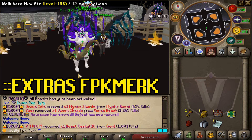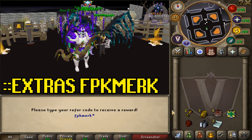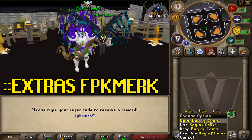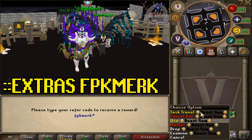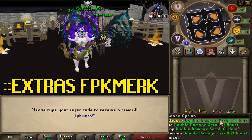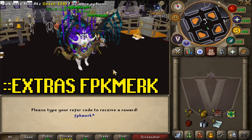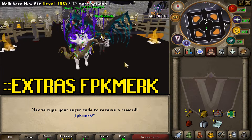When you guys join Volaris, type in ::extras in game and then type in my name fpkmerk to get yourself 2 mustard treasure geese, 3 bag of coins, 4 box of boxes, a 5 dollar bond, a beast gem, an easy weapon box and also 3 double damage scrolls.